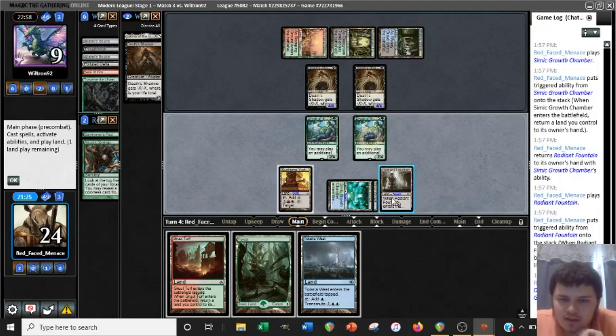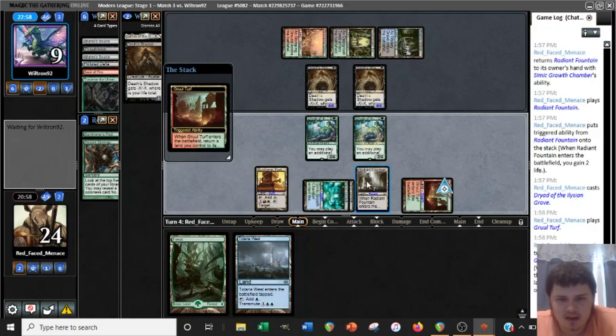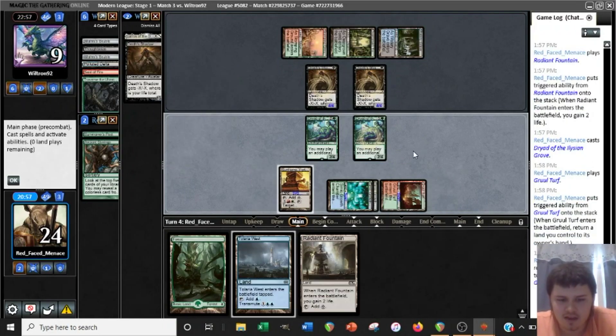If we play Forest, we could actually transmute the Tolaria West now, but again we'd run into a potential discard spell. So if we play the Gruul Turf and bounce the Sunhome, we'll have 9 mana next turn, so we actually could transmute for a Titan if we had to. And if that doesn't work out, we can transmute for an EE instead. I'm going to go ahead and play the Gruul Turf. It's most likely we're just going to get a Titan though.